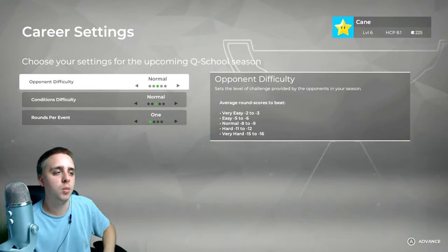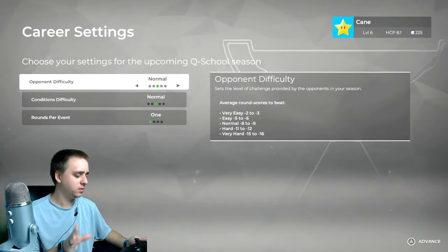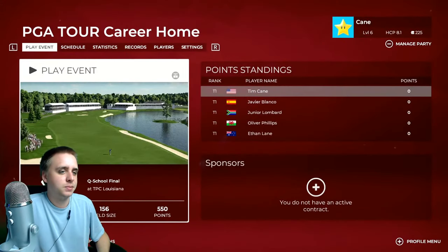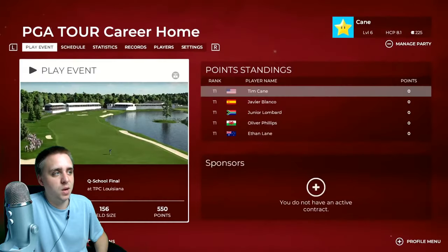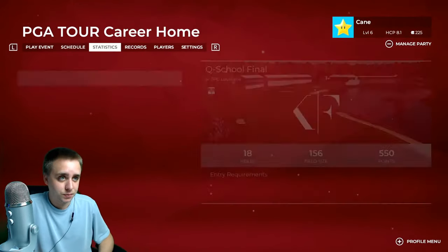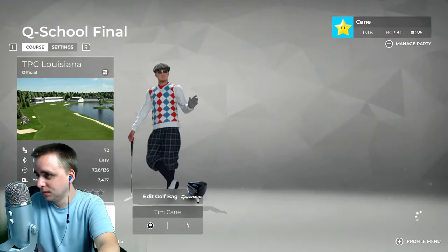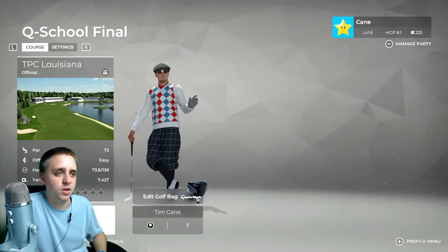I'll choose normal settings for the upcoming Q School season. We're going to TPC Louisiana — 18 holes, 550 points on the line. You can have sponsor contracts but I'm not in the PGA Tour yet to take advantage of those. Look at my guy right there.